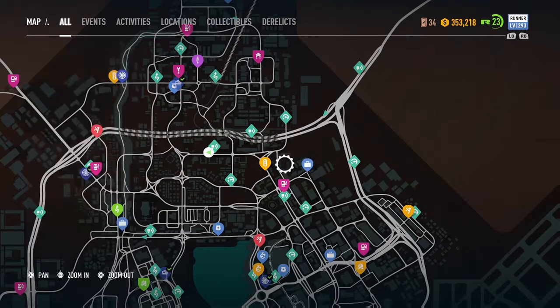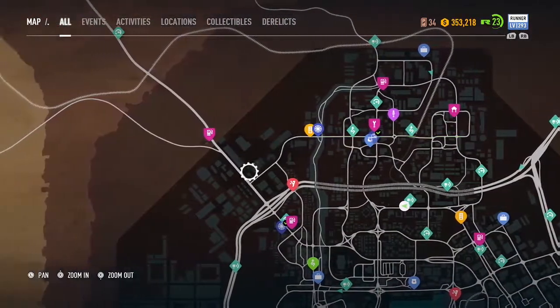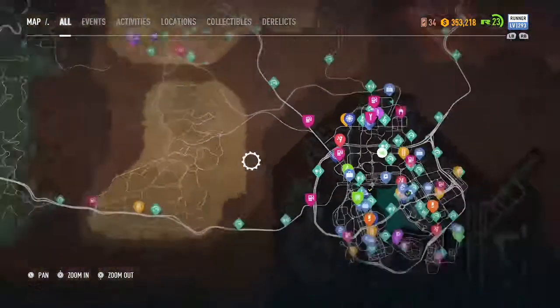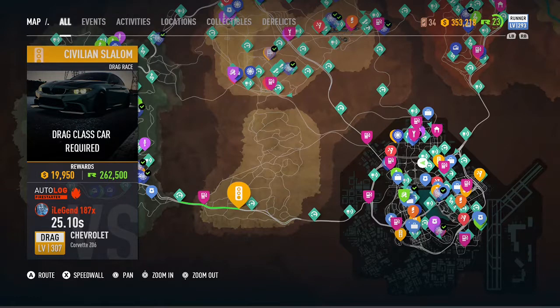As you can see, the courier missions can give you around 26 to 27 thousand per race, and the drag racing ones will get you around 19 to 20 thousand.